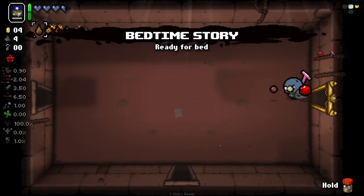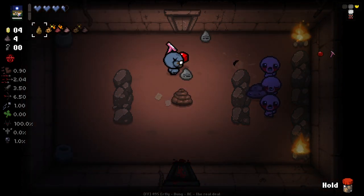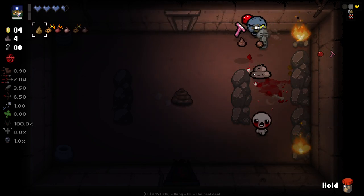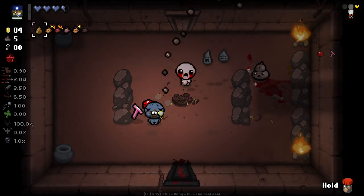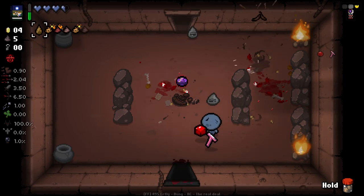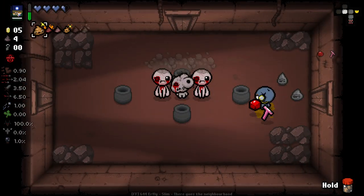Pile of Bones - it's a pretty interesting active, but not really what we're looking for right now. Bedtime Story basically puts everything to sleep, and then our first hit on that enemy that's asleep does double damage. So it lets us get a lay of the land, understand the room a bit more, but also gives us a bit of extra damage. If we can get ourselves up to a high level of damage, it's going to be really good.